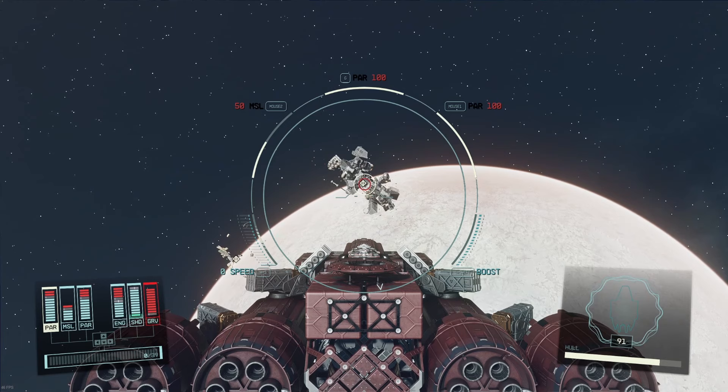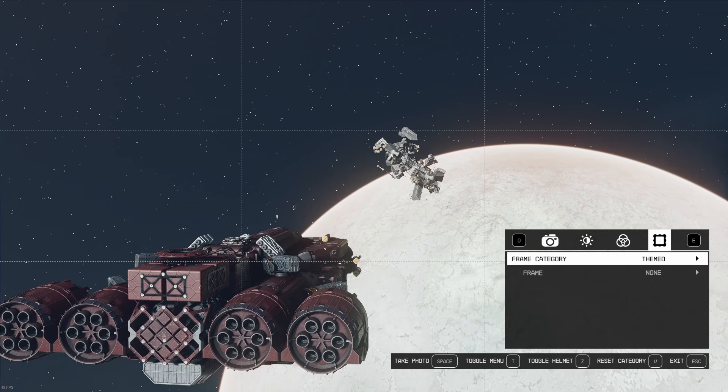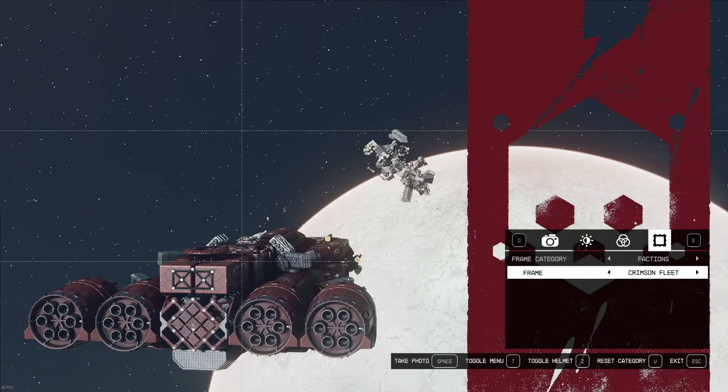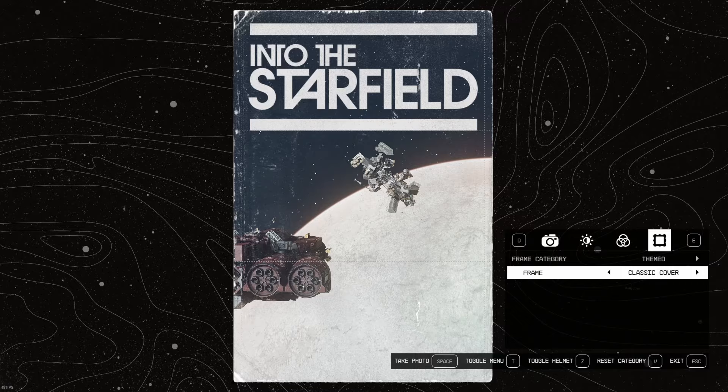That's two out of three legendary ships. I think all we need to find now is the ecliptic ship. We'll take a quick picture for recruiting purposes — that one is for the Crimson Fleet, maybe Delgado will like it. And we'll take a nice one for the flight manual at Nova Galactic.